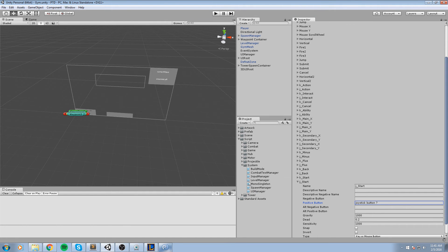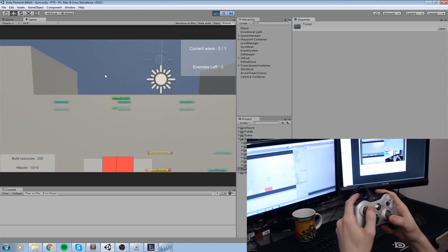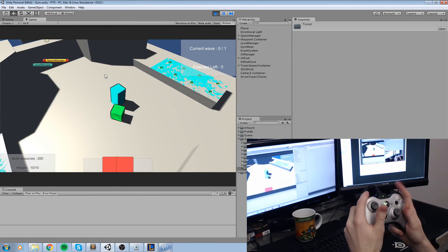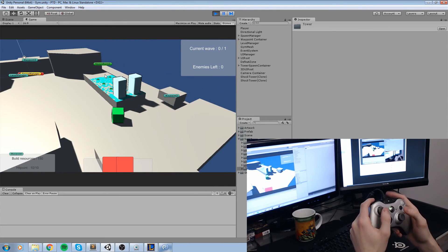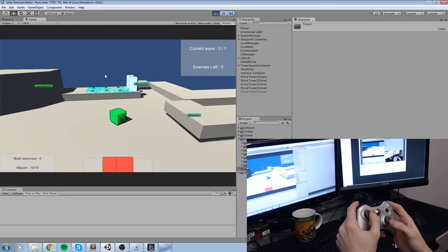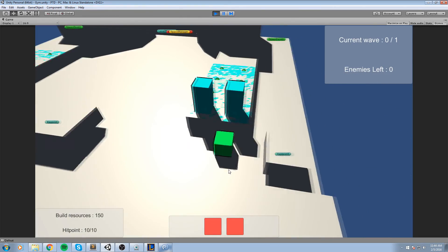Let's take a look at the game with the controller. I jump, then click to enter build mode, change through towers by pressing the triggers, and spawn one using the interact button - which is the X button in my case. I press X and there we go, the tower is spawned. I change to the arrow tower, then the shock tower. I stop build mode and press the back button to start a wave - and there we go, the wave is starting.